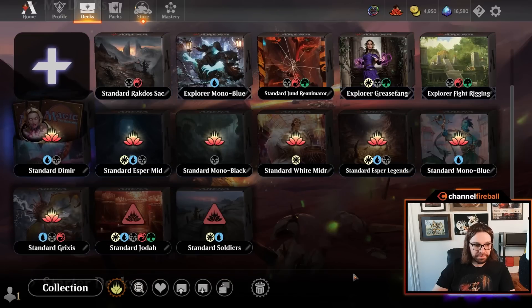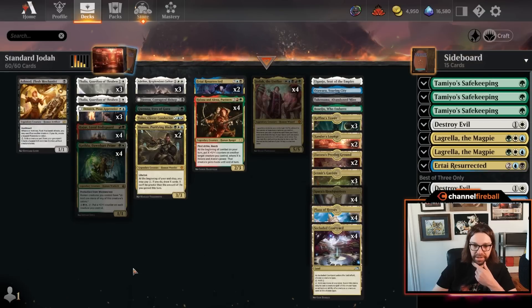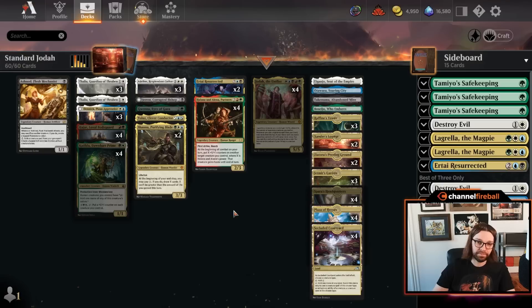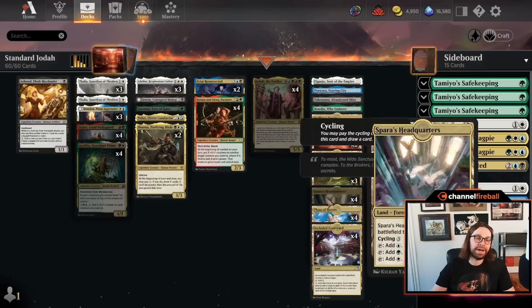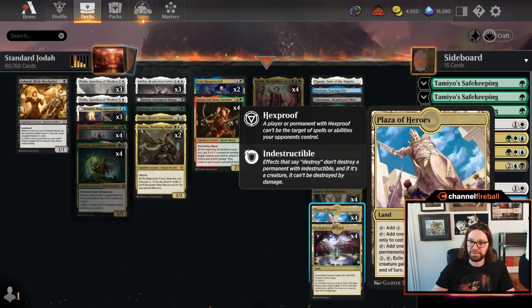Coming in at number nine, we have Joda Legends. This is a five-color deck made possible by Plaza of Heroes, which helps you support five colors of mana as long as you're willing to choose most or all of your non-land cards to be Legends. It's really not that hard in Standard because of the extremely high creature quality, and you get to cap off at Joda the Unifier, which in addition to being a standalone threat, is going to make all your creatures massive and help you deliver a killing blow over one or two turns. This deck looks like a gimmick, but it actually can succeed and score wins at high levels of competition, thanks to Plaza of Heroes tying everything together.